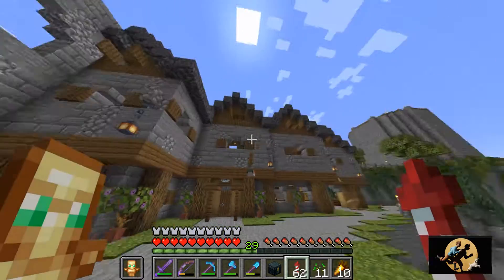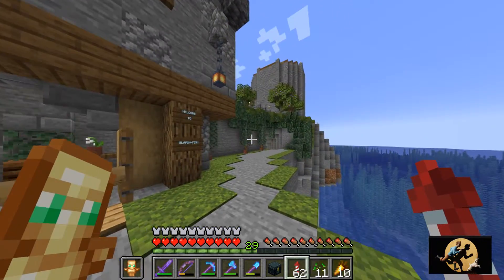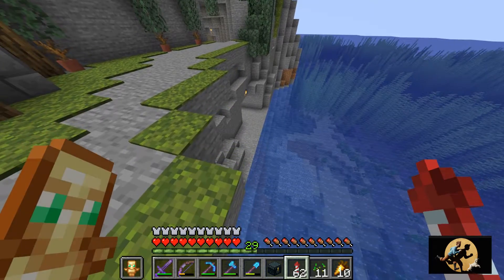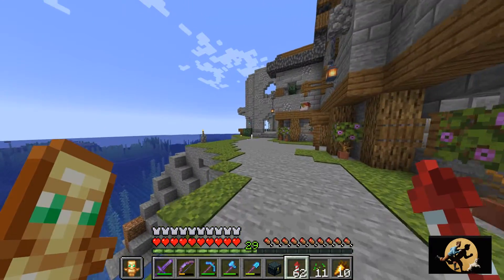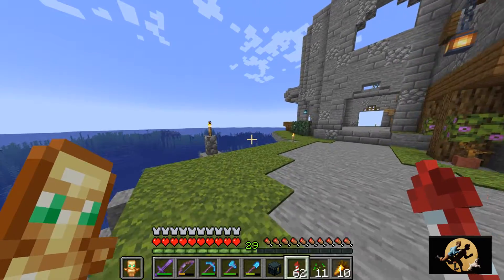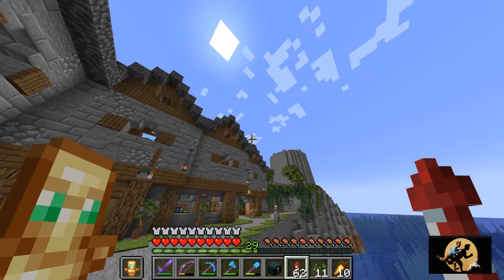Pretty nicely, all decorated inside as well. A little staircase leads down to the docking area down there. But yeah, that's not all. Let's take a swoop over to that side of the island.